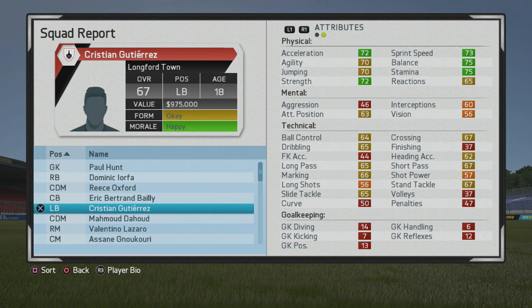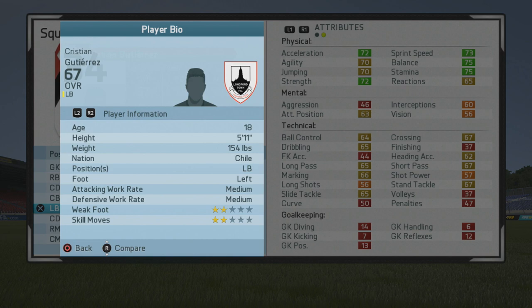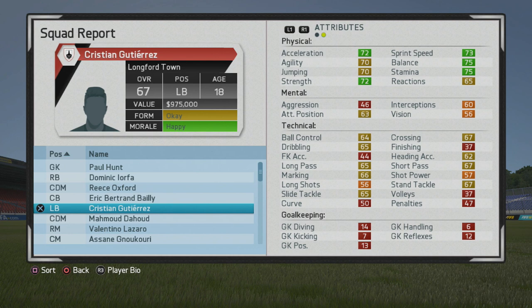Welcome to another player growth test. We're taking a look at Christian Gutierrez, the 18-year-old left back who starts out at a 67 overall — pretty well-rounded — and we'll see how he ends up looking once he reaches his full potential. He's 5 foot 11, left back, left foot, with two-star weak foot and two-star skill moves, along with some pretty solid work rates. He'll kind of be more of a two-way left back, and it certainly looks like it as well.